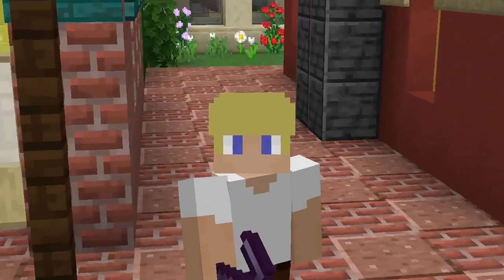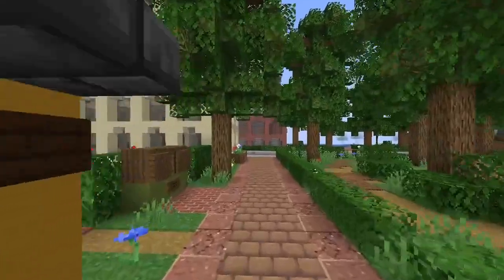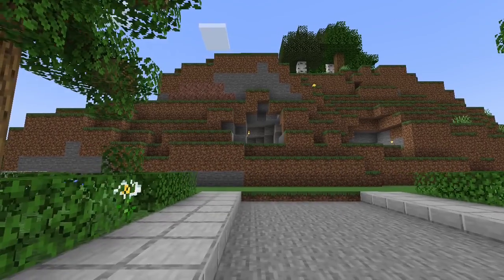Hello hello and welcome back to the city of Easterning. Today we are going to build the city hall which is going to have a mayor's office, a records room and some other stuff. So the city hall will be built next to this park in the center of the city which will be on top of this little mountain.